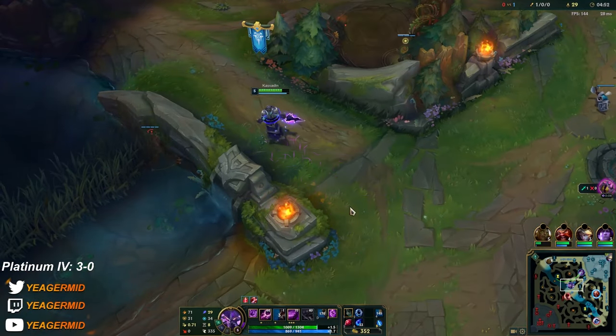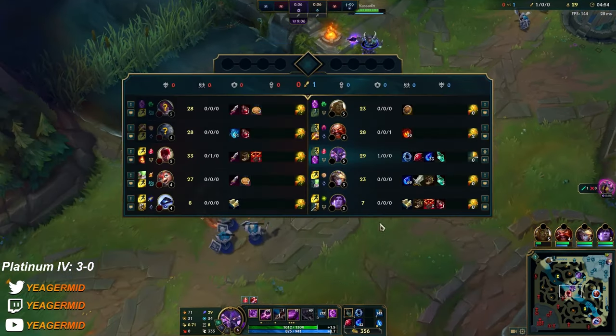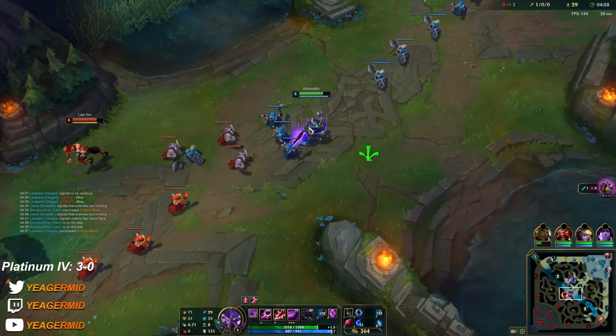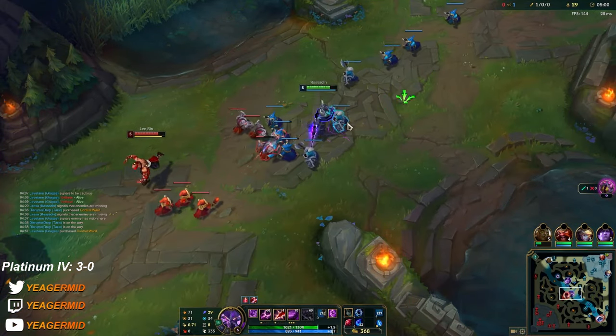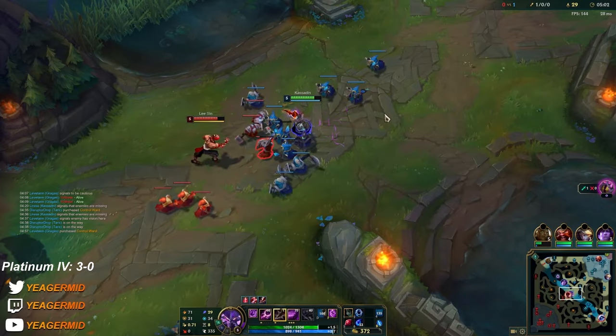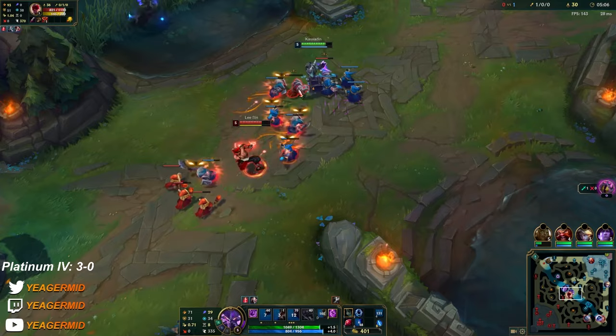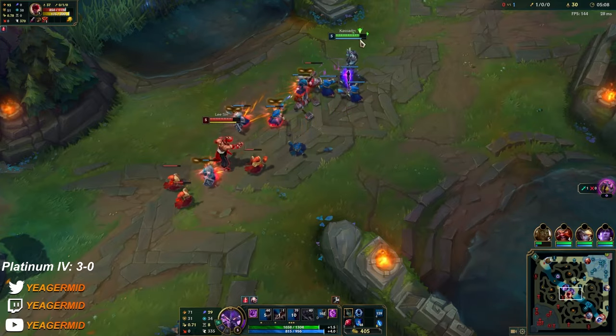I need to get some vision down topside since I don't have my Flash up. Always stay behind the minions — if he gets a free Q off onto you it's going to be a disaster. And don't stay too close to his minions either, because he's just going to dash to them and then engage onto you.